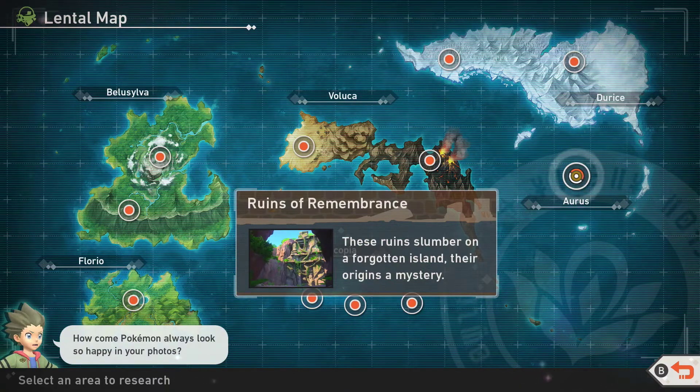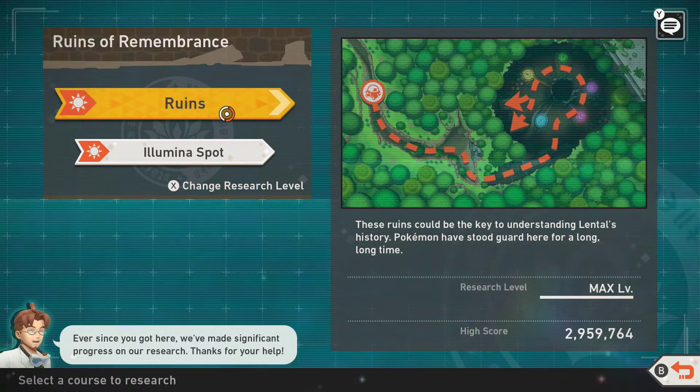If there is a method I don't mention or don't show, let me know down below. These are guaranteed to give you the results. We're going to be heading into the Ruins for Umbreon. You have to be level three or higher, otherwise he does not appear.